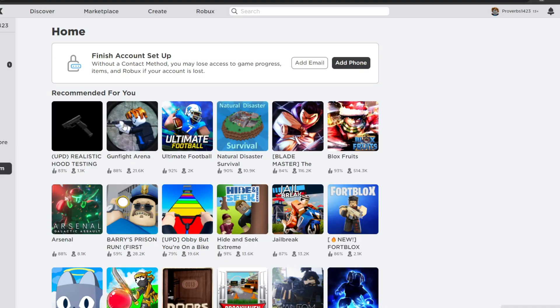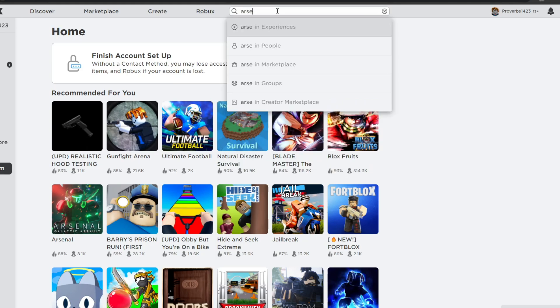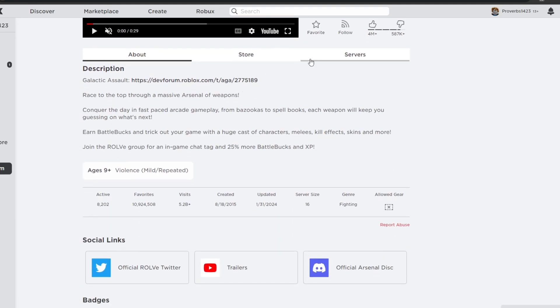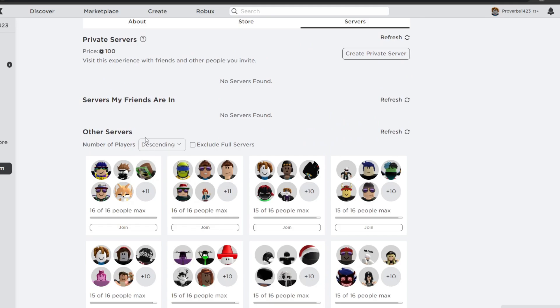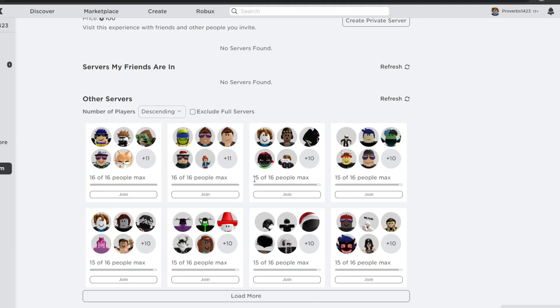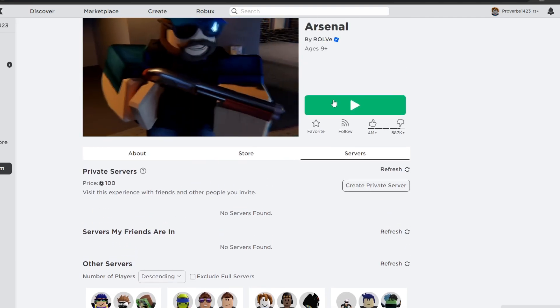The next method is connecting to servers in your area. You could be lagging because you're connecting to a server far away — like if you live in Arizona and you're connecting to a server in Sweden, that makes your ping higher because you're farther from those servers. Arsenal is a great example. In the server browser, instead of picking a specific server, just use the normal Play button — Roblox automatically connects you to a nearby server. Some listed servers could be in Mumbai, for instance, which would give high ping if you're in America.